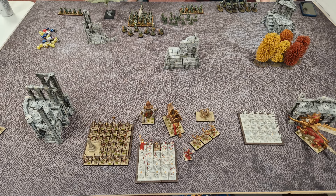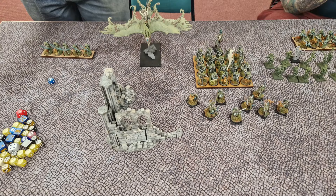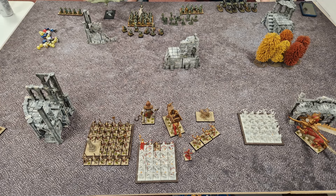Here's deployment. We're just playing the standard scenario. My forces are concentrated mostly in the center, with my necro sphinx out on the right flank and my necro serpents on the left flank. Here's a better shot of the wood elves center and the right flank with their skirmishing glade riders. The wood on the right was placed by the elves.